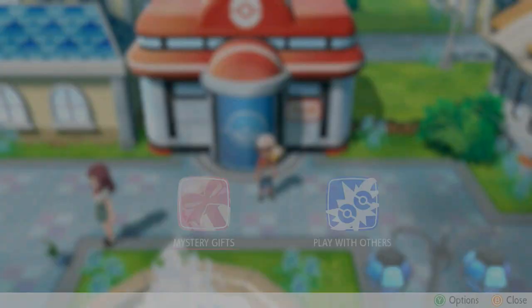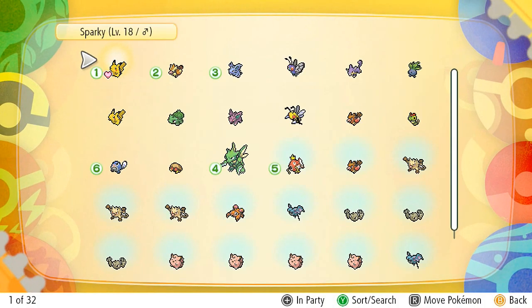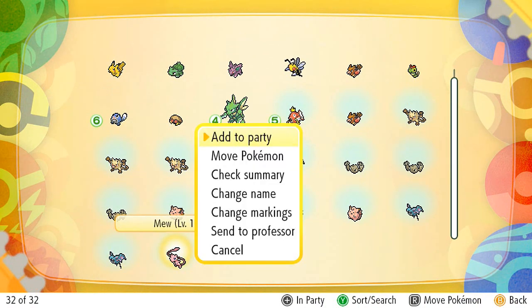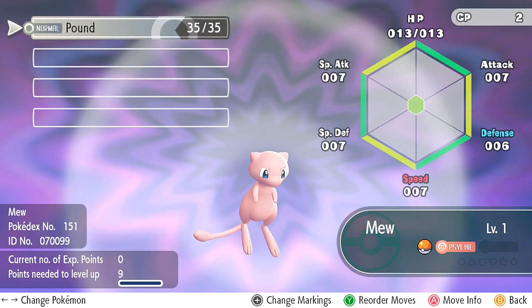Let's go right ahead and take a look at the new Pokemon we just got. Let's go to the bag and straight to the Pokemon box — and look at that, Mew is at level one. It's Hasty nature, we got it from the Pokeball Plus, it's a fateful encounter.